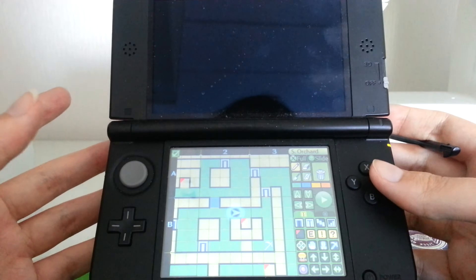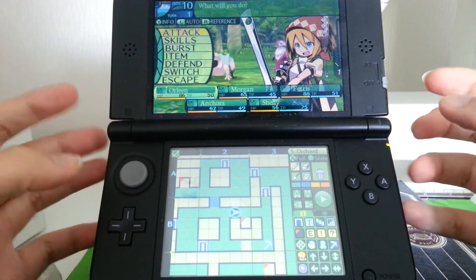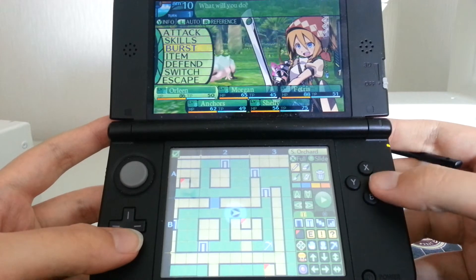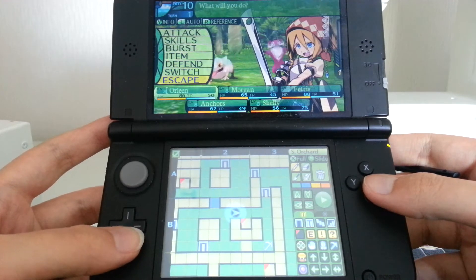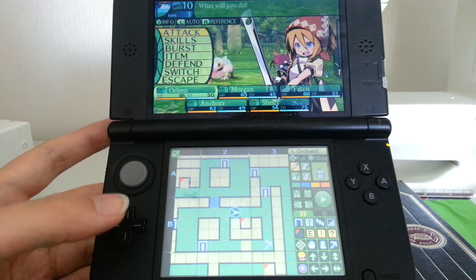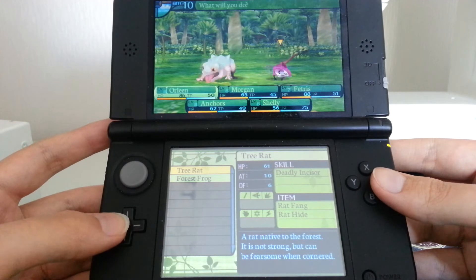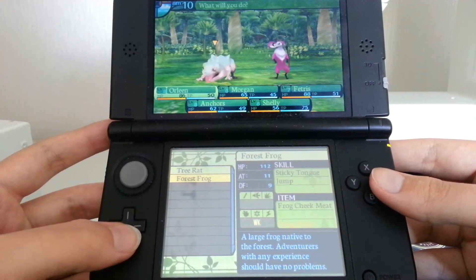Battle! This is what I call Dragon Quest-esque battles. You can see you've got attacks, you can perform your skills, use Burst, throw items, Defend, swap the party, and escape. There's also a very handy auto button - if I feel like the battle is really easy I'll just press L and it will auto-resolve. I can also check a sort of Pokédex on the enemies if I have beaten them before, to see what they drop.